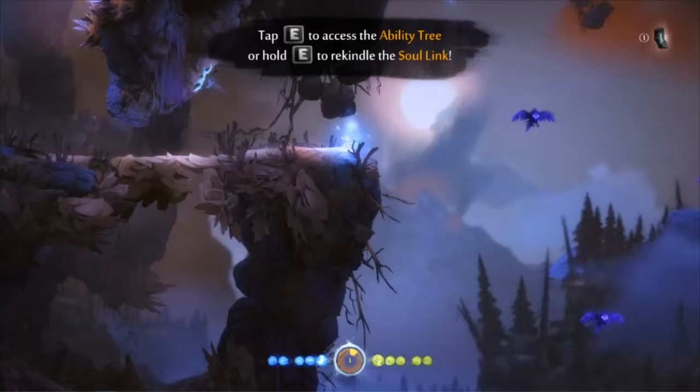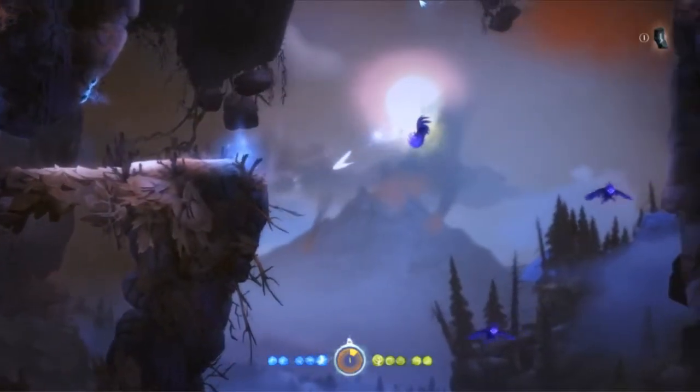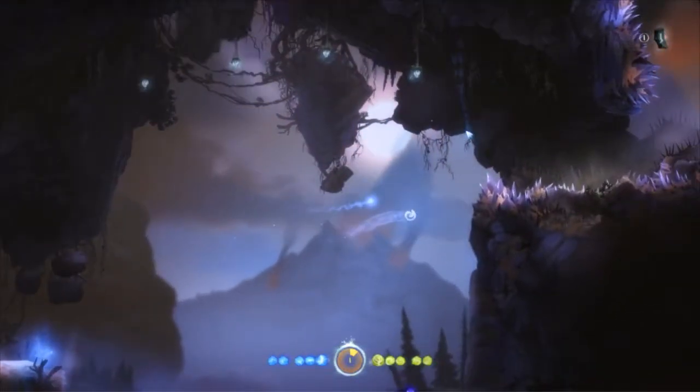Here we are back up at the first save I made up by the Curl of Rocks, except I've already picked up the energy to the left, because showing that again would be a little redundant. So like we did before, to get over to the ledge, we're going to dash this first bird, bash up, and dash over the top, so that we don't aggro the bird below us.